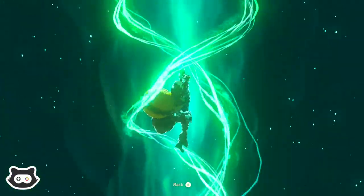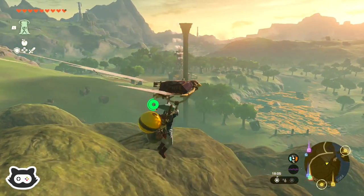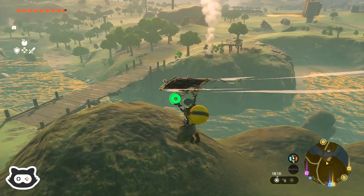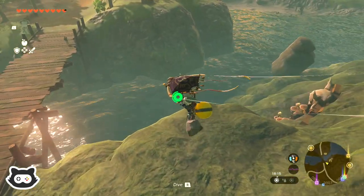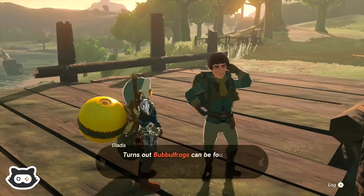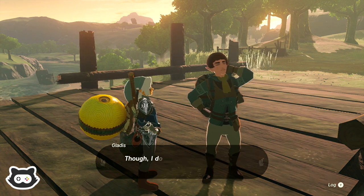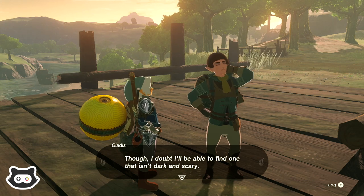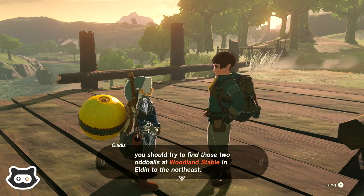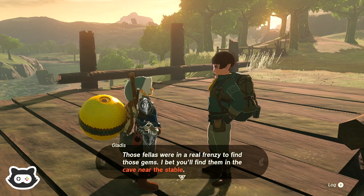It's probably going to take us out at the top of the mountain or hill. There's a stable! Oh, there is a stable. Have we been to that stable already? No, we haven't. If you manage to get your hands on a bubble gem, you should try and find those two oddballs at Woodland Stable in Eldin to the northeast. Those fellas were in a real frenzy to find those gems — I bet you'll find them in a cave near the stable.